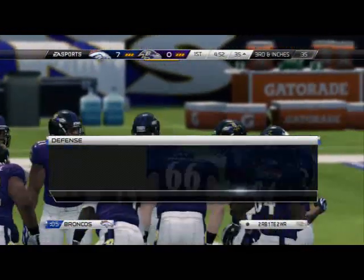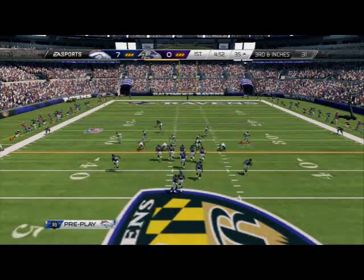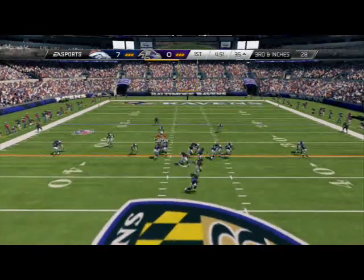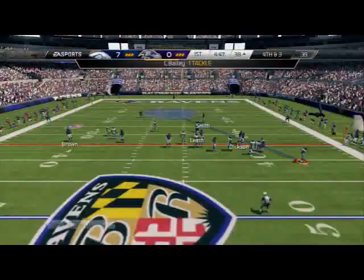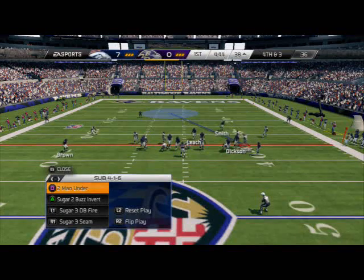When we go to this play we like to run the Cover 2 Buzz Invert Reblitz. Miller run outside — we got to get out there. There we go. That's the beauty of this run defense: it takes away those big runs that a lot of people like to do.